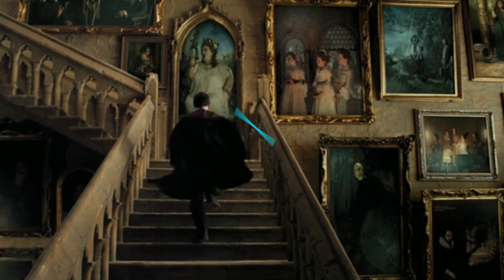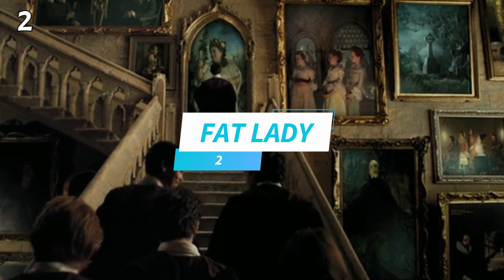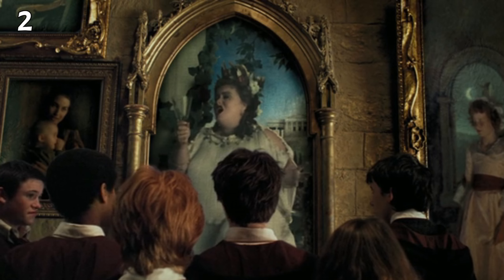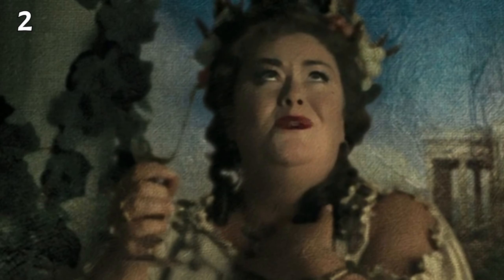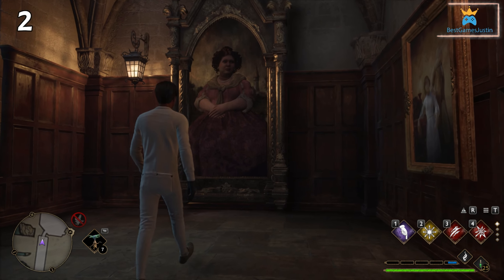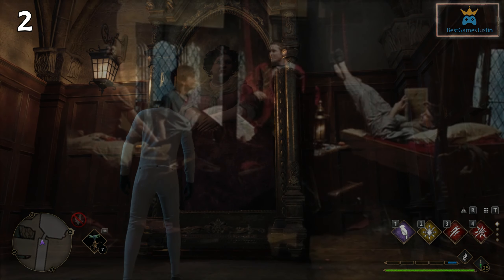In the Prisoner of Azkaban we have the Fat Lady, who is the entrance to the Gryffindor common room. It is the same in Hogwarts Legacy, with the only difference being that in the movie the painting is right on the wall in the grand staircase area, whereas in the game we see her on a wall in a closed section within its own floor.